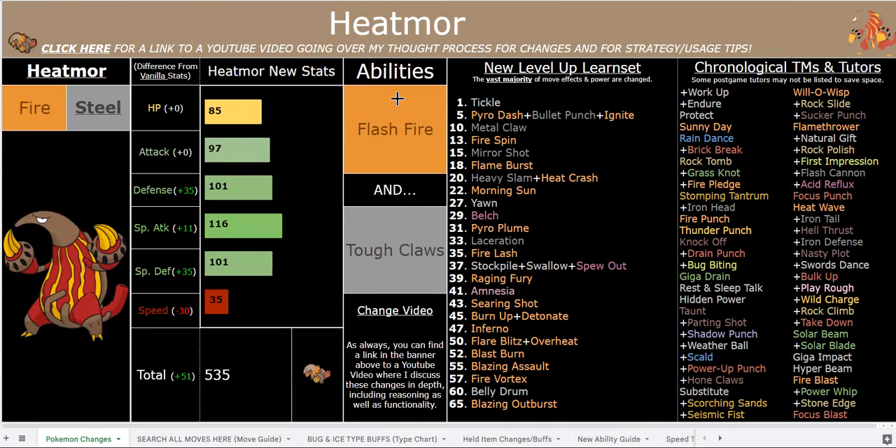Raging Fury is very strong — that's 50 base power but it doubles to 100 base power if you move last, and with a 35 base speed you're probably going to be moving last. You also get plus one attack each time you click it, so that's a really strong move. You have other powerful STABs like Laceration and Fire Lash. Burn Up is super cool — it always burns, has 140 base power, and it removes your Fire typing until you switch out, so you can actually become a pure Steel type, which is situationally pretty cool. You still keep Flash Fire, so you could use Burn Up, burn the opponent, get a big hit off, and then you're a pure Steel type with Flash Fire — a pretty fun thing you could take advantage of.